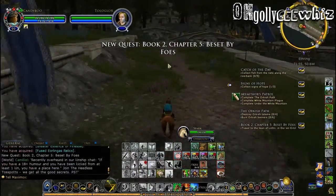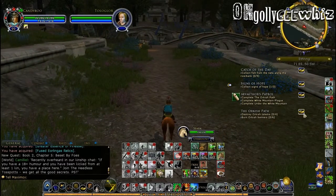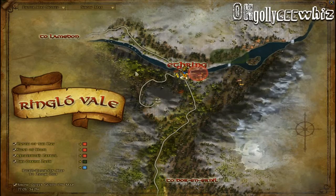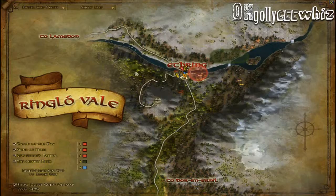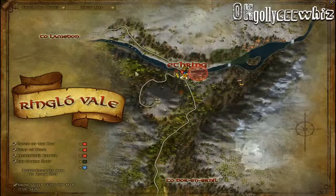So travel to the town of Linhir. We're not going to do the book anymore because it's the next town — remove that. So now we're going to do all these four quests. Collect fish, collect signs of hope. Sign of hope is inside the town, which I know is just picking up stuff.